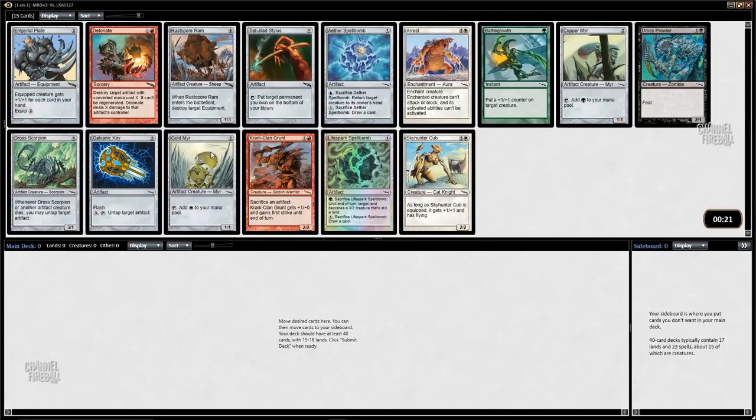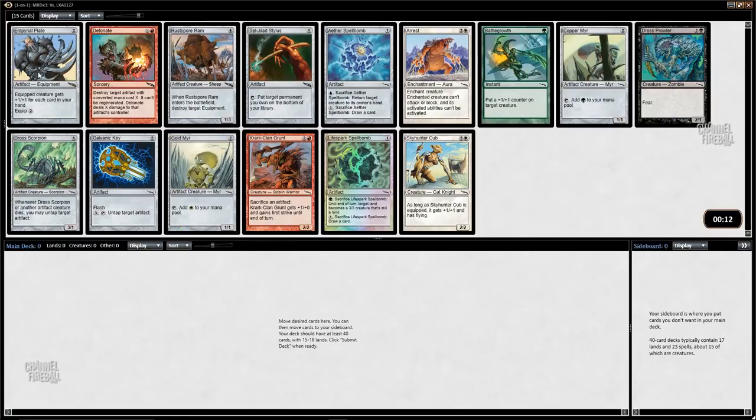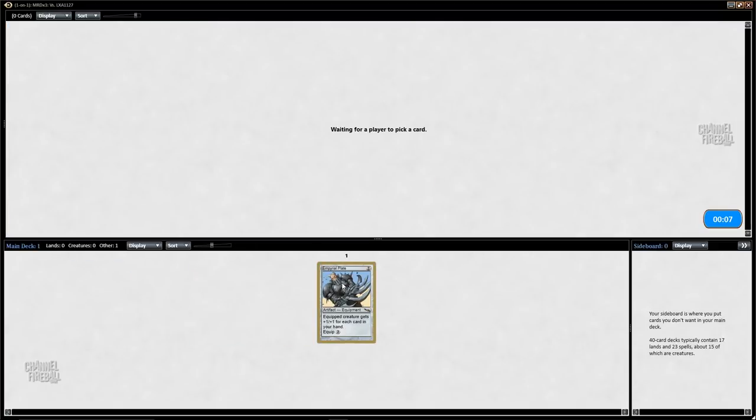There's an Aether Spellbomb and some mirrors in this pack. For those who haven't heard me discuss this format: the mirrors — one for each color — are very important because they're mana acceleration creatures that can carry equipment and provide color fixing. But we'll still be taking Imperial Plate; mirrors being great doesn't change that.